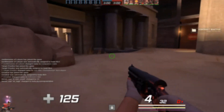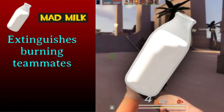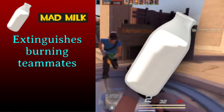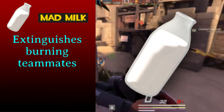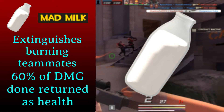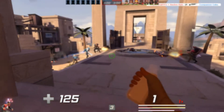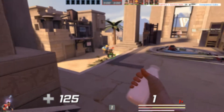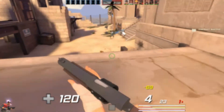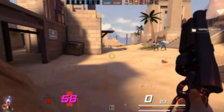Now we got another good secondary weapon, which is called the Mad Milk. The Mad Milk allows you to extinguish teammates, which helps especially if there are enemy pyros. If you throw it to your designated target, it will allow you to heal 60% of damage done to enemy players and return to you as health. The good news is that there are no downsides. The only thing is that the recharge time sucks — you can only use it once every 20 seconds, and when you affect enemy players with it, it will only last for 10 seconds.